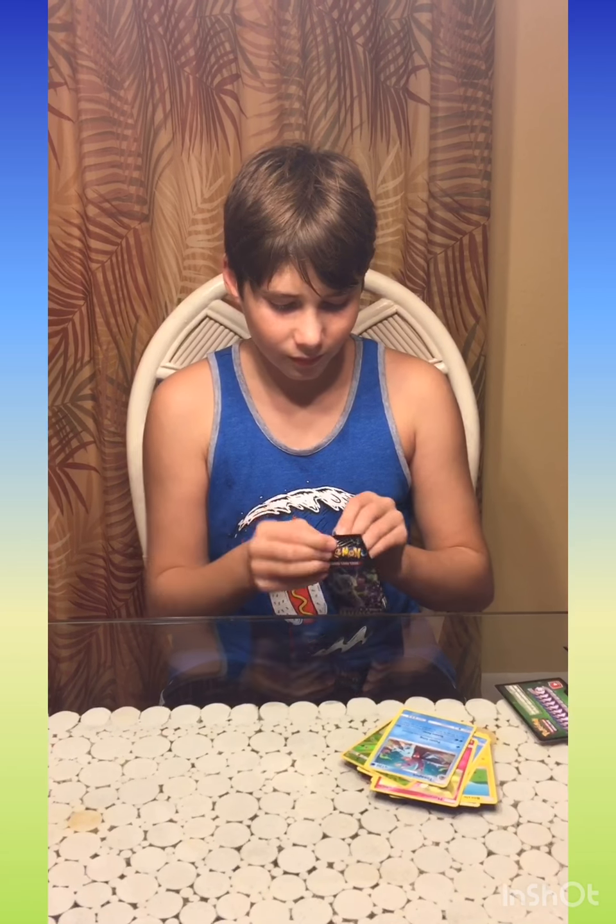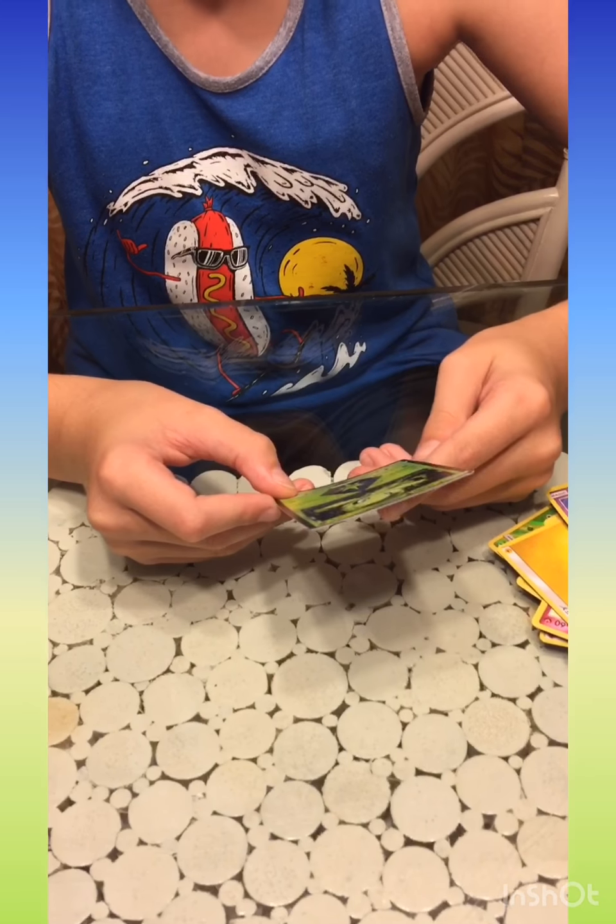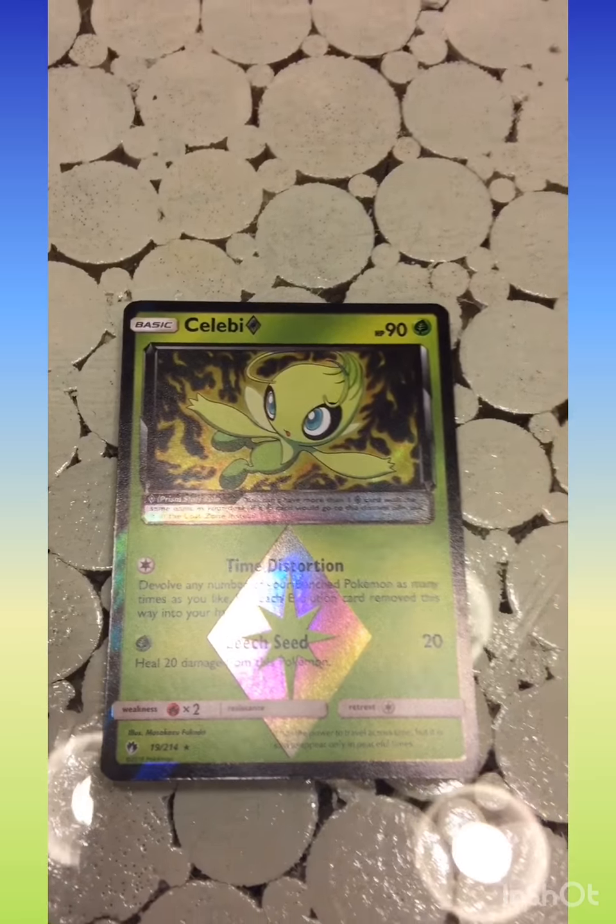Alright, second pack — we got one more after this. One, two, three, four electric energy, Genesect, Fairy Charm, Gogo — sorry about the background noise, we got the laundry going right now. Also got Cubchoo, Tangela, Alolan Voltorb, Snowball, and Marowak. Then we got a prism card — wait, what? We got Celebi Prism Star with Time Distortion and a Leech Seed for 20 damage!